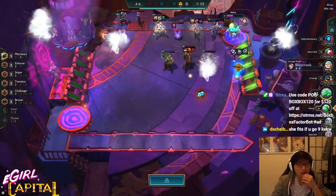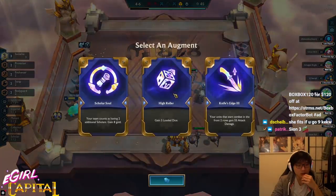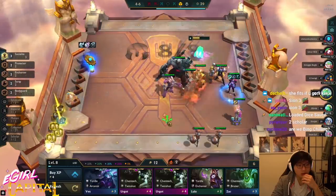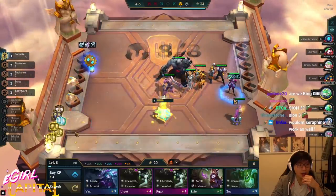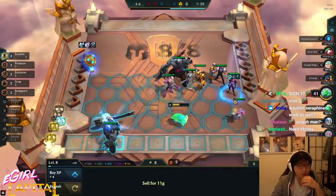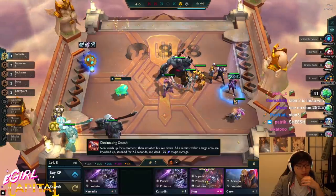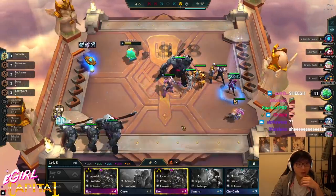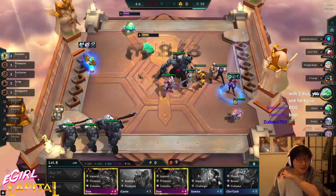Gain three loaded dice — that's a three-star Sion. I'm gonna do it now before anyone else hits. I'm gonna do it now, and then we lock. It's so funny that I'm locking a Sion on three. I'm down to lock — I don't want to sell a really important piece.